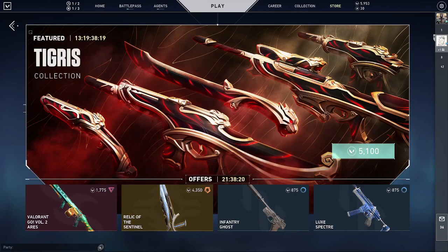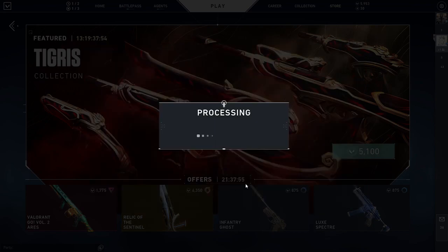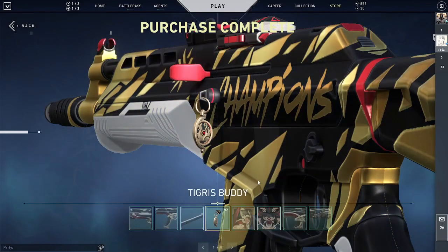Hello and welcome everyone to my video. Today I'm gonna make a video about this new skin lineup, Tigris. It's for celebrating the Chinese New Year. It's 5100 VP, which is reasonable — not that expensive. It's around 80 bucks in Australian dollars, so that's what you get from buying this skin.